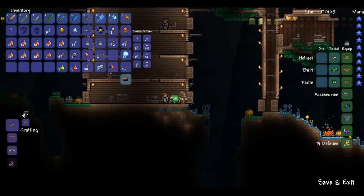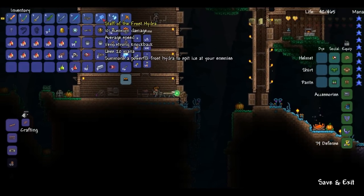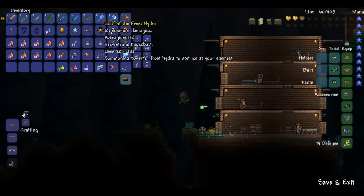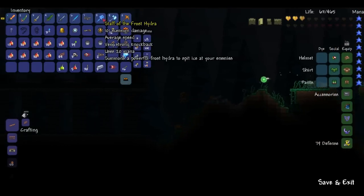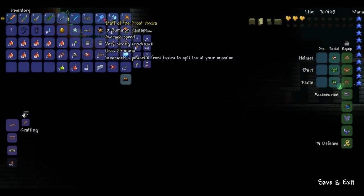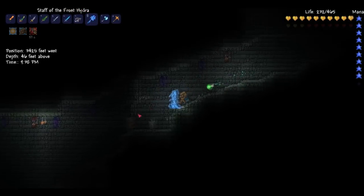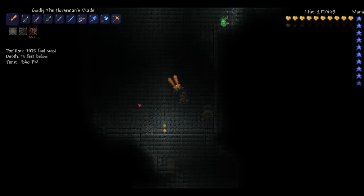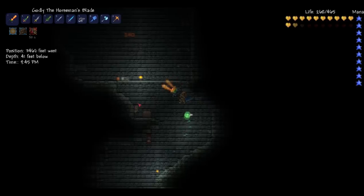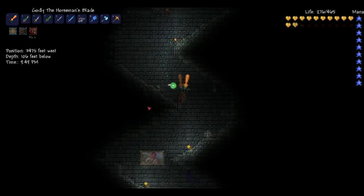I didn't get the chest, I'll get that later. Anyway, it does 101 summon damage — so the Frost Hydra does 101 damage. It uses 20 mana and summons a Frost Hydra to spit at your enemies. That is really cool. One of the strongest weapons, but not my favorite. Anyway, thanks guys so much for watching, sorry about my coughing, and I will see you for the next video.